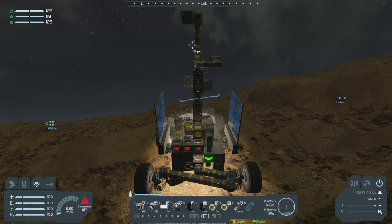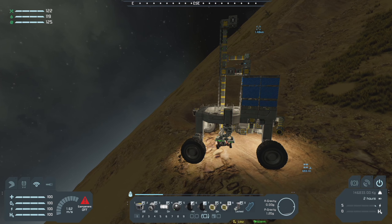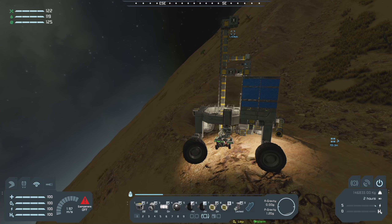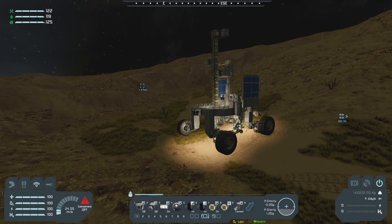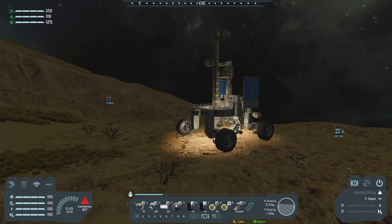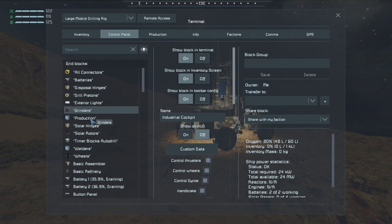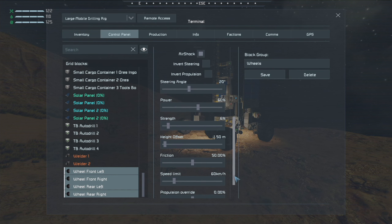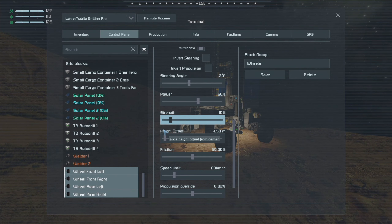That looks kind of sort of doable. Don't run out of traction. Oh, don't tip over backwards — okay, we're going back down. We're going to get a little bit of a run at it. I think I'm going to strengthen up the suspension a bit — it's got a little bit heavier since we've got some components in here. Let's go to our wheels, make sure those are all selected. Our strength is at 6% — let's bring that up to 10%. That's the strength of the suspension.